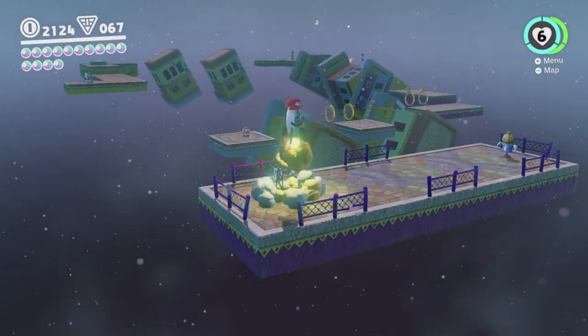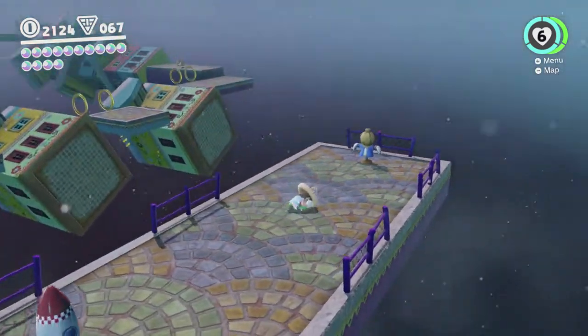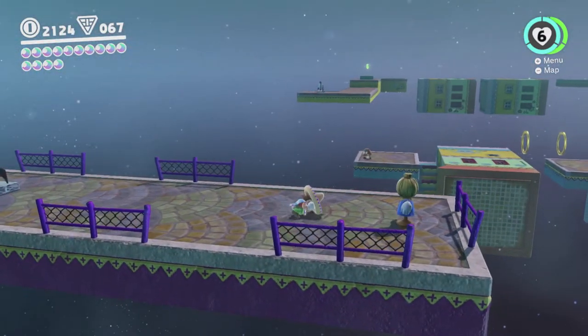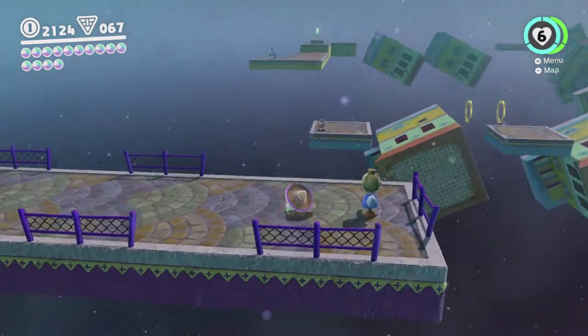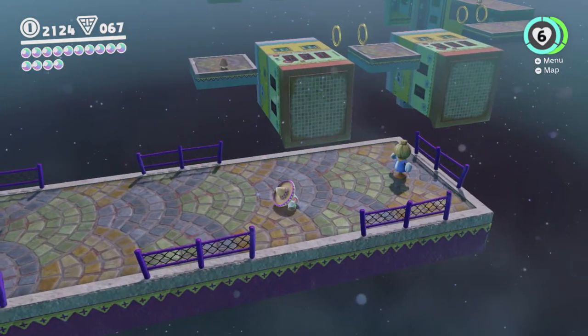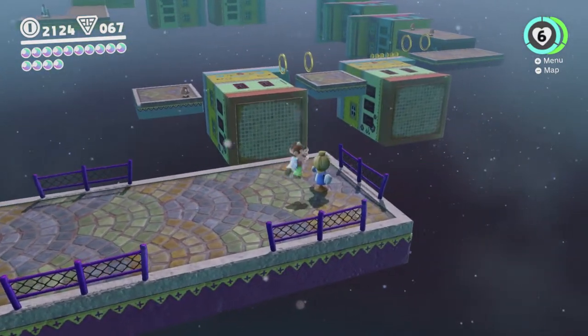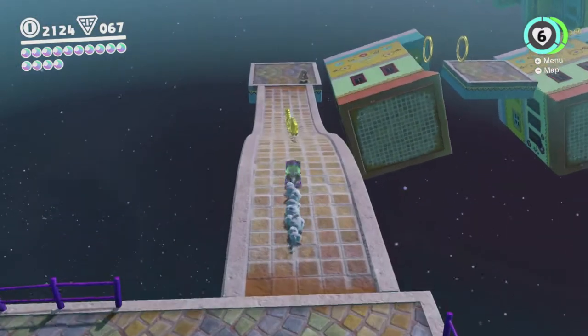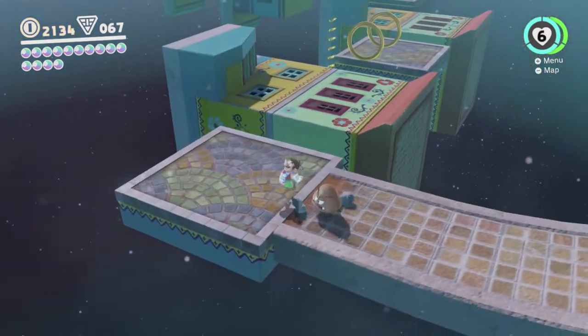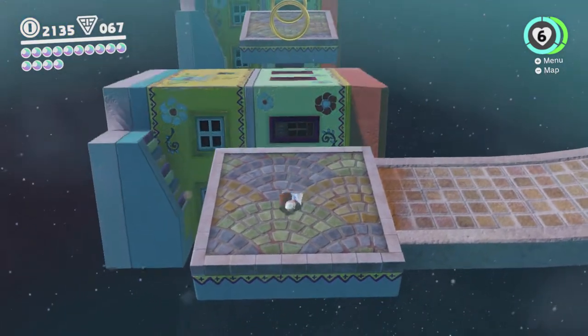Basically, you hop in the rocket by capturing it, then you can take off and it flies to a different sub-area. This particular sub-area, you need to put Cappy onto that scarecrow there in order to make your way across. You don't actually have to do that — there is another way to make it across using a skilled sort of Cappy jump, but we're gonna do it the normal way just to avoid cheating. Also because rolling Cappy jumps are hard to do with this rule set we're playing with.